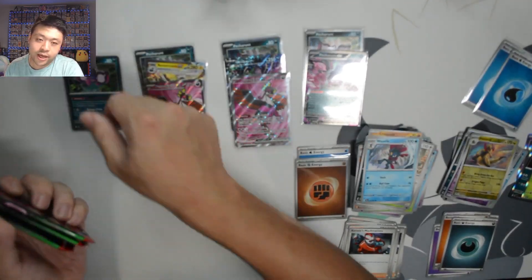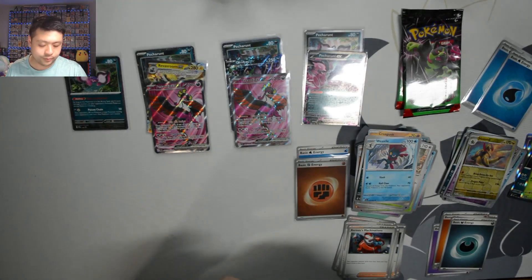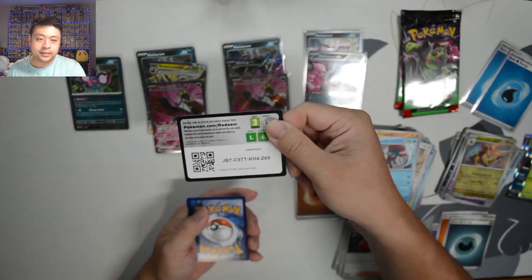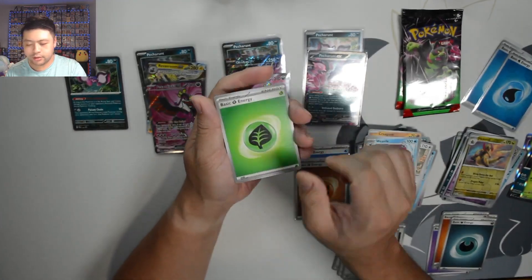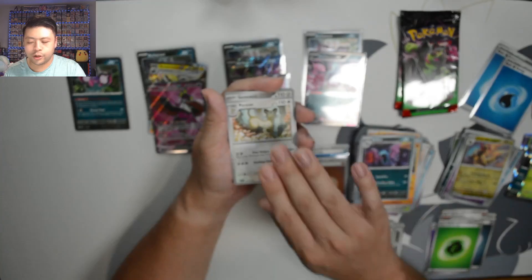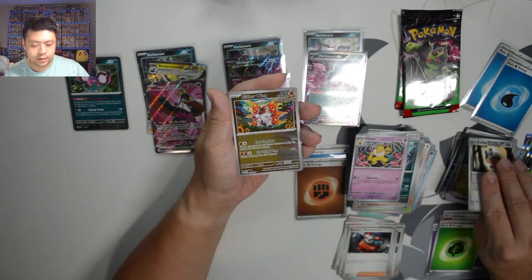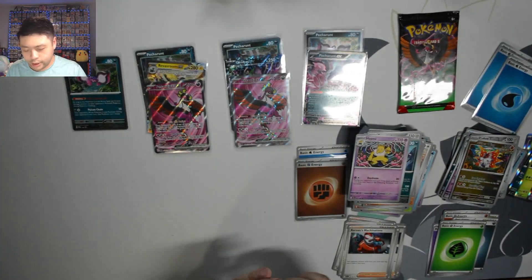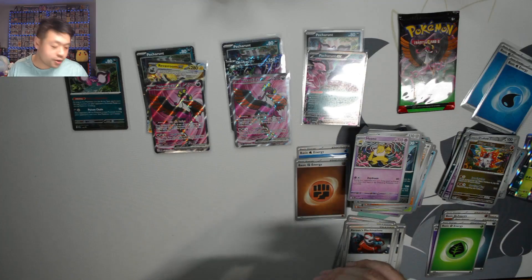Last one. Let's hope we can get some last blister pack magic here. Z69 — Dark Energy, Grass. We got Seedra, Crogonk, Golbat, Persian, Genesect, Crobat, Hypno, Cufant, Slitterwing, Dusknoir. That's our first playable cards — that's what we need, that's what we want. More playables and more cards for our master set.